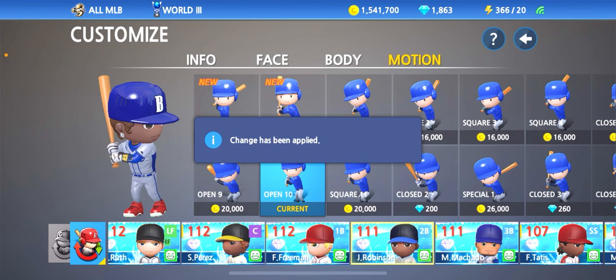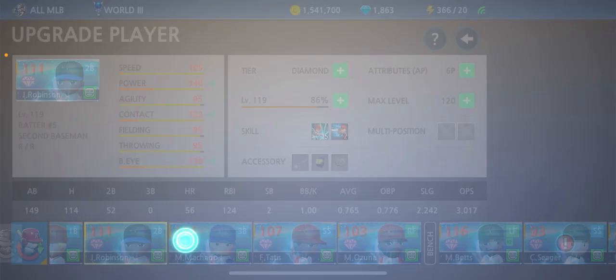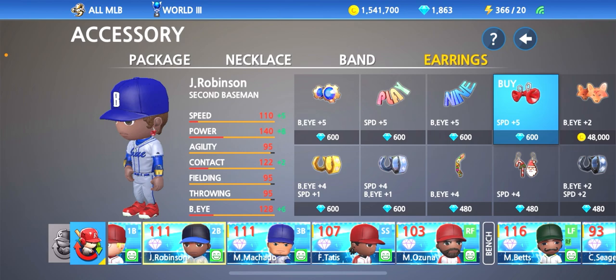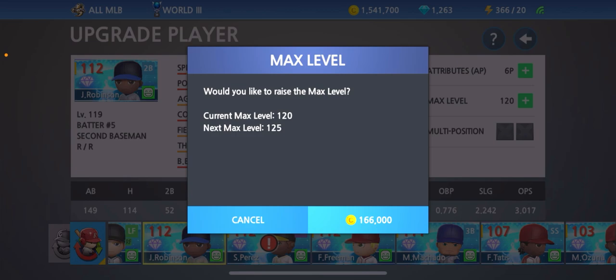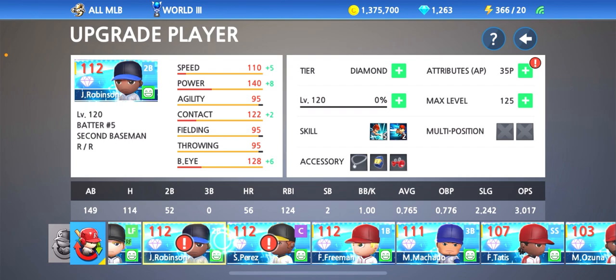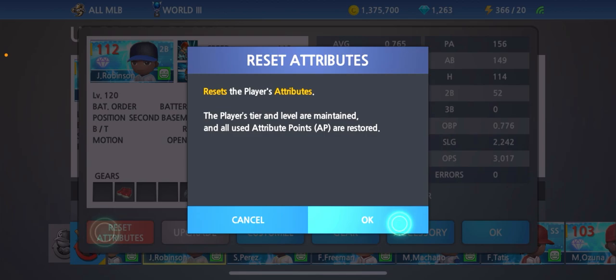Now that we got his customization out of the way, let's go ahead and reset his attributes and upgrade him to the fastest possible speed we can, and that means giving him the best items. These earrings give his speed plus five — they do cost 600 gems, let's go ahead and get those. His max level cap is at 120; let's bump that up to 125 and upgrade him to 120 to get those 35 extra attribute points. The cost to reset his attributes will be 200 gems.